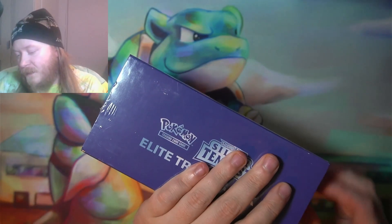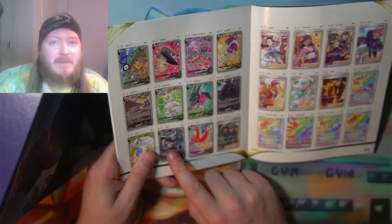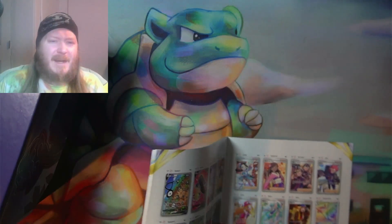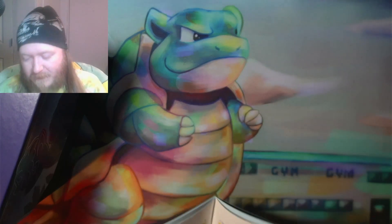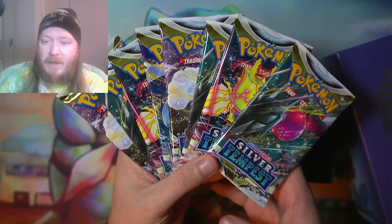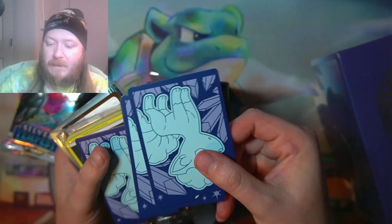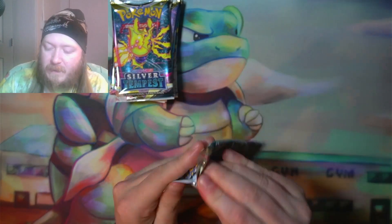I am so excited to start opening this — I have not opened up any Silver Tempest. I know that everyone's looking for this Lugia, the alternate art Lugia V. I'm hoping I can pull it but I highly doubt it. I got lucky with the Miriam in that other video I posted, I'll post a link to that. Let's get into it — all the packs, damage counters, some nice dice, I really like that V Star one, the dividers, the code card, and the nice sleeve. Packs are up here, let's jump into the first one.